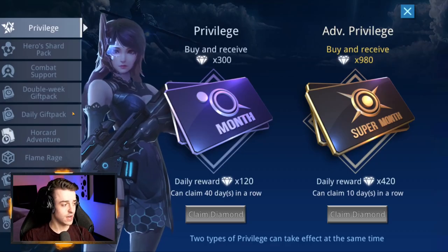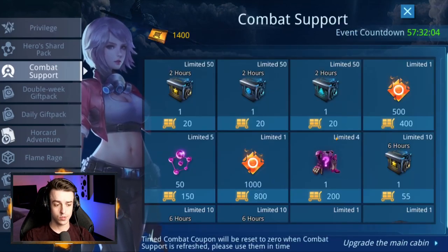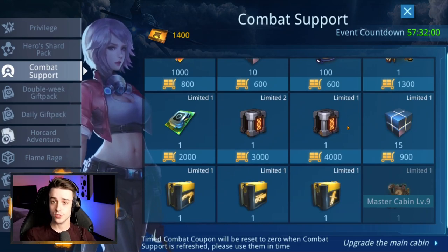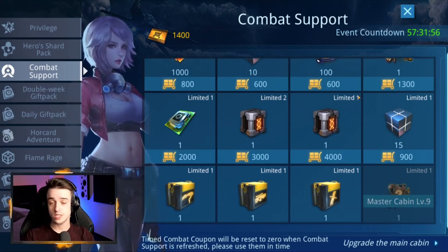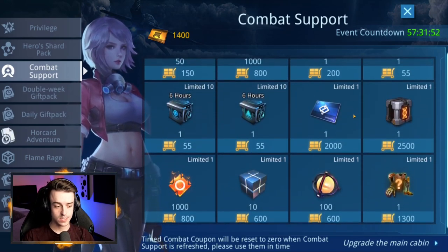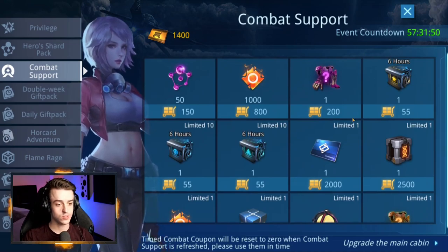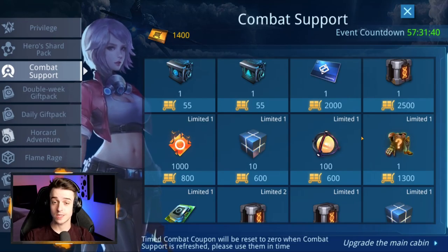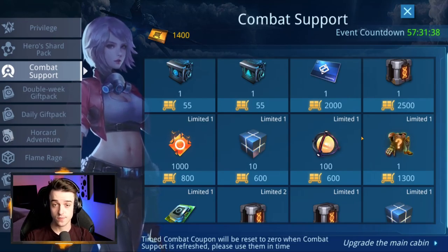A higher master cabin also improves the number of rewards you can get from combat support. When you start on a brand new server, such as server 45, you won't see combat support. But as you play through, combat support will be added to events — it's a way to gain coupons and spend them that week in a particular store. Make sure you spend them in that week, because they will not carry over to the next event.